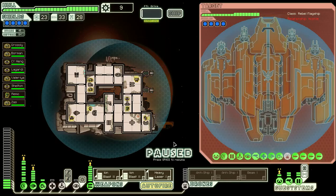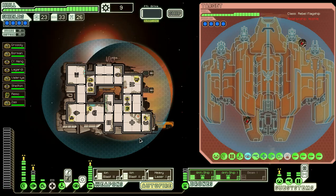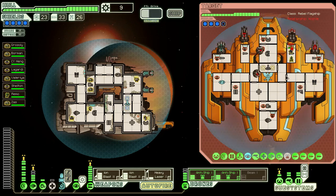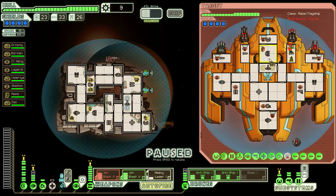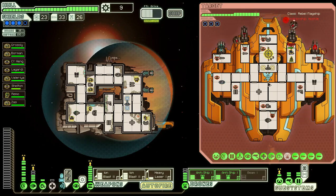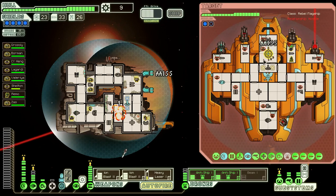Now we're fighting the rebel ship. Get my anti-ships ready — put that on, put that on. Ready to dump them in up here. Their cloak will go off — put my guys there and off we go. Ions. I'll just focus everything into disrupting the shields at the moment, absolutely everything, as soon as we get some damage in.